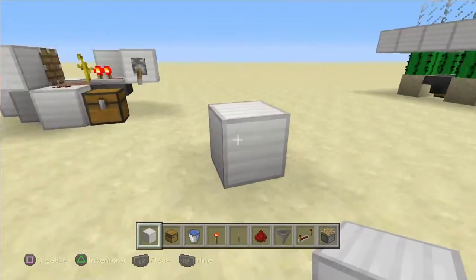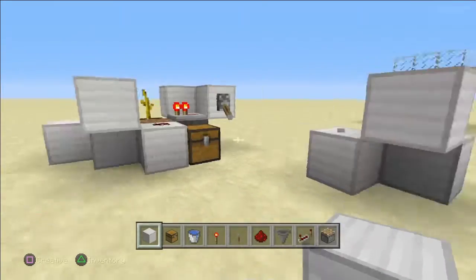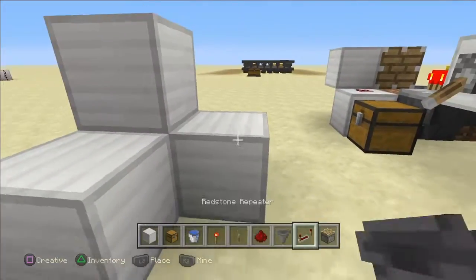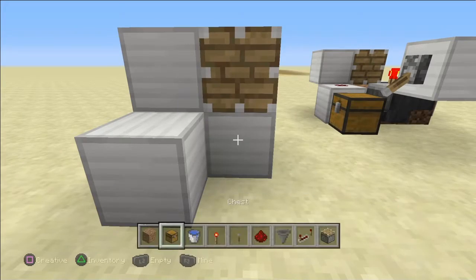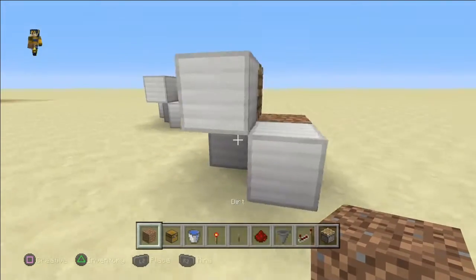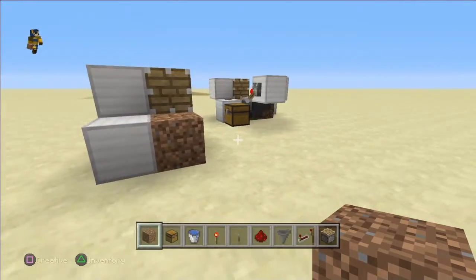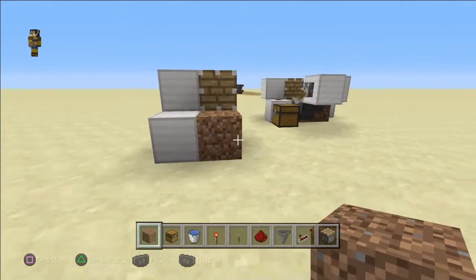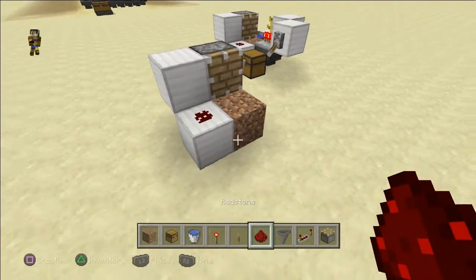First you want to place a block right here, and then one right here, come up one like this. Then on this block right here you want to place a piston. Get your dirt out. So right here is what you should have right now — pretty simple, pretty basic.